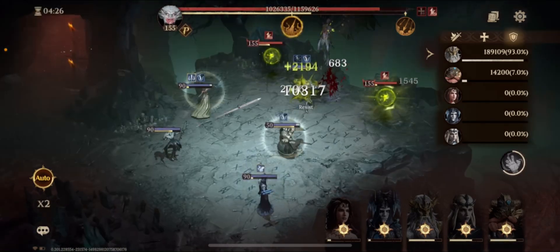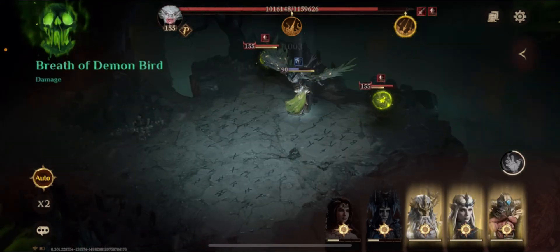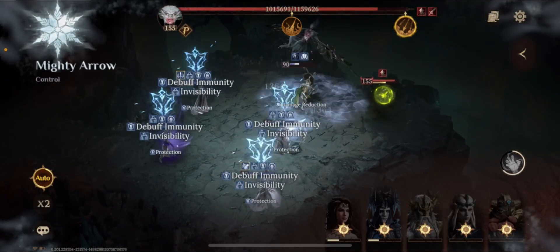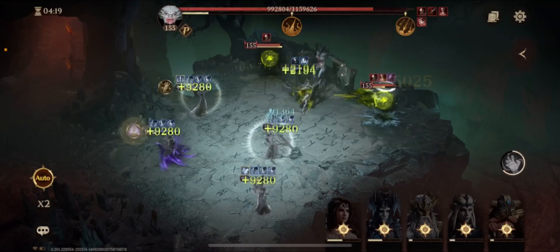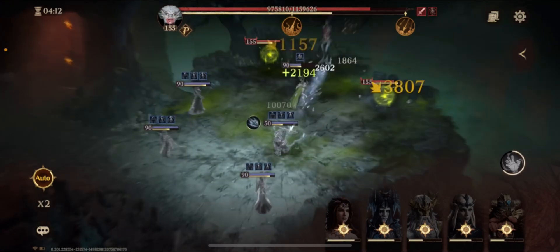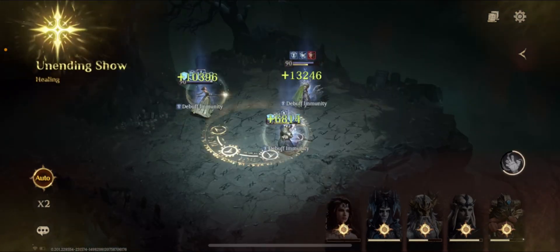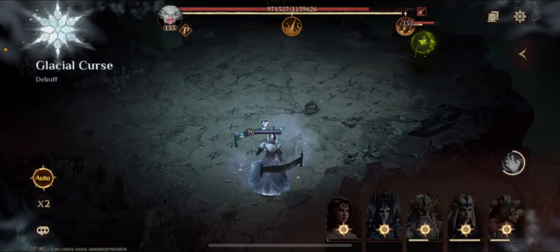The second thing I want you to pay attention to is I figured out a way that whenever the boss is casting the ultimate, I will always have the attack penalty debuff on this boss. I figured out a way to get that going 100% of the time. As you can see, whenever he's going to be casting his ultimate, that debuff is going to be there.